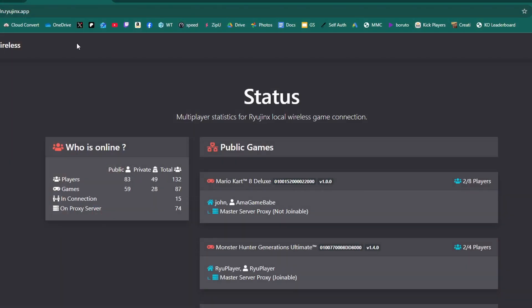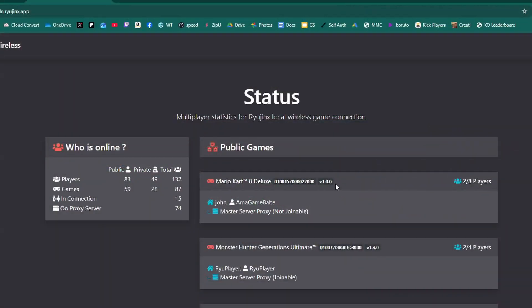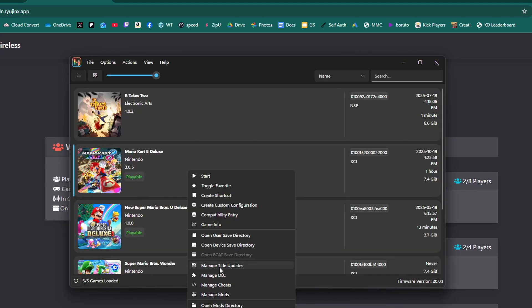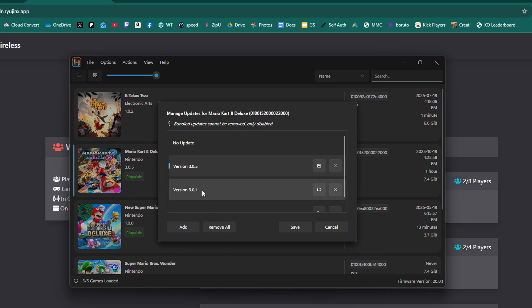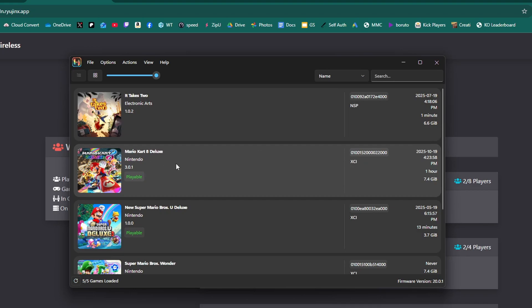If you go to the second link in the description, it can tell you the online status — it tells you who's online and what version they are on. Currently there are 83 people online; I was just playing with someone on Mario Kart 8 Deluxe. It also tells you the version, so if you see a lobby you want to join, you can go back into the emulator, right-click, go to Manage Title Updates, and switch to a different older version, click Save, and then try to join their lobby that way.